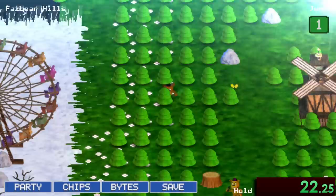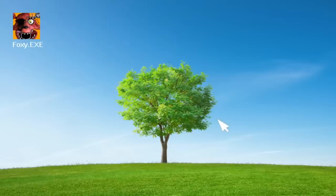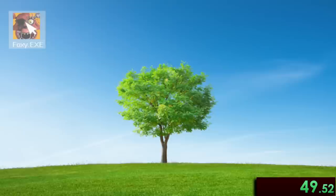Going down here will take us right to the creepy Halloween area that was added in update 2. We'll want to make our way up and over first to this portal near Nightmarion, which takes us to a nice PC desktop where we can launch a Foxy EXE program. Wonder what inspired that.